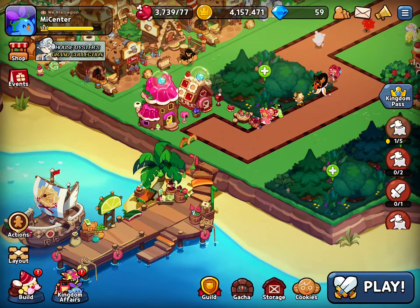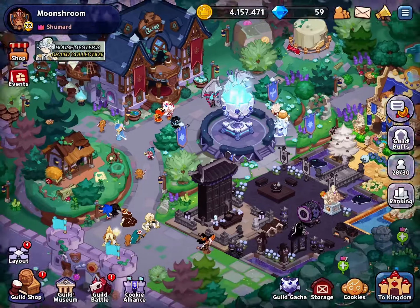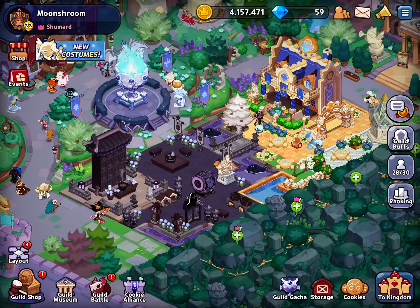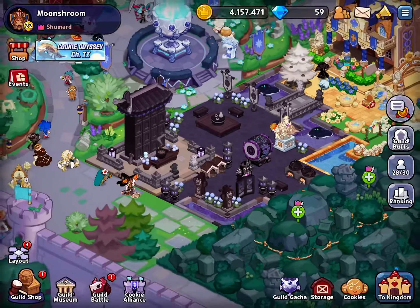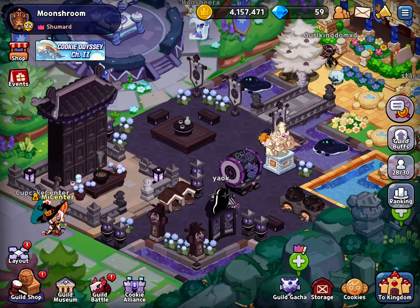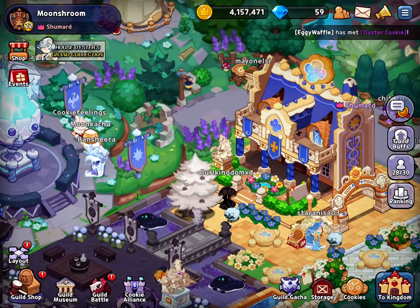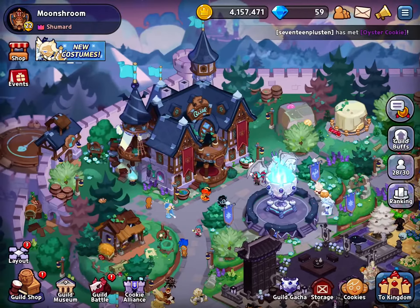Now we're going to go to my guild. This is my guild — if you play Cookie Run you know what a guild is. Here's the Dark Cacao area that they made, and here's the Pure Vanilla Cookie area they made. Over here is the museum.